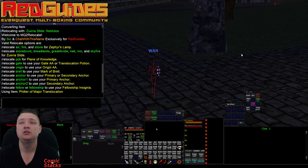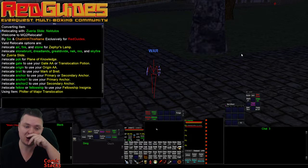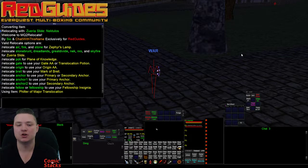We have relocate gate — I'm a warrior so I don't have the AA gate, and because of that it's going to check to see if I have a translocation potion, and if I do it's going to use that potion and get me out of here. I have relocate anchor — primary or secondary anchor — so if primary is down it'll check your secondary, or you can specify with anchor one or anchor two.